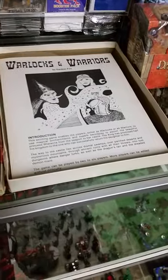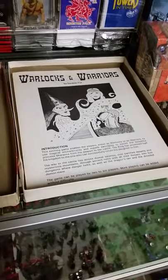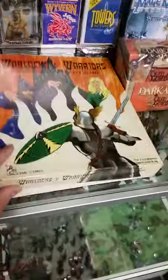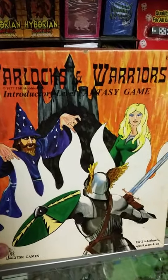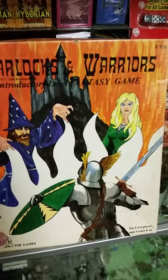The first one to get the princess back to the castle is the winner. It's a very light, family friendly game — one that I don't hear too much about these days. Again, that's Warlocks and Warriors from TSR Hobbies Incorporated, published in 1977. Thank you for watching.